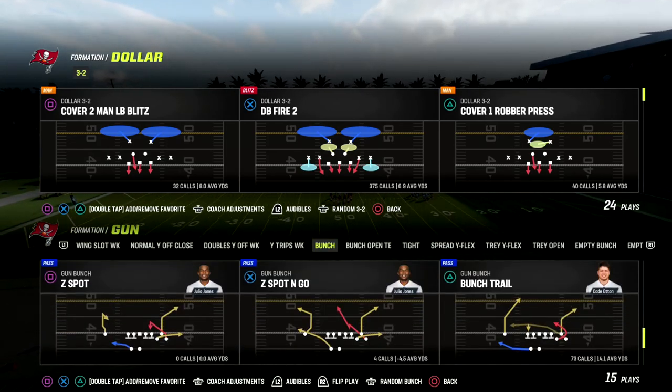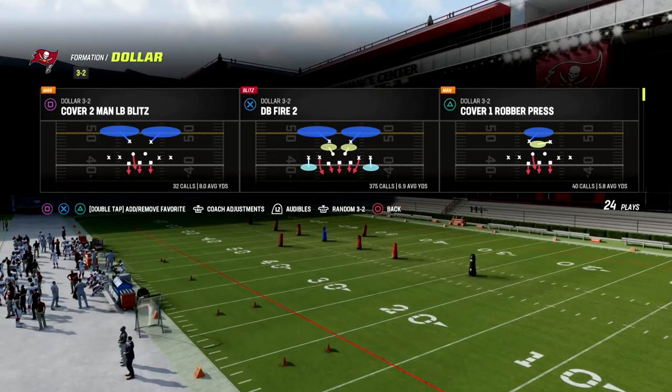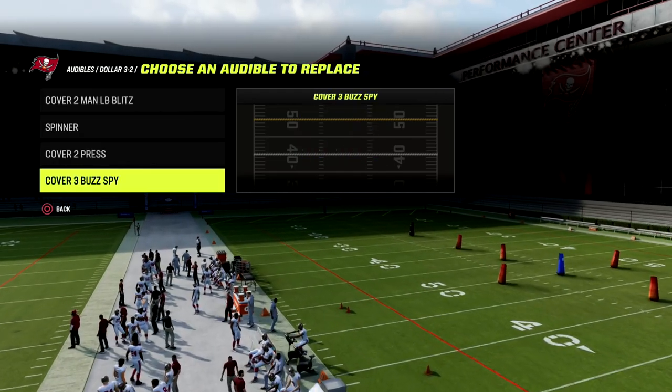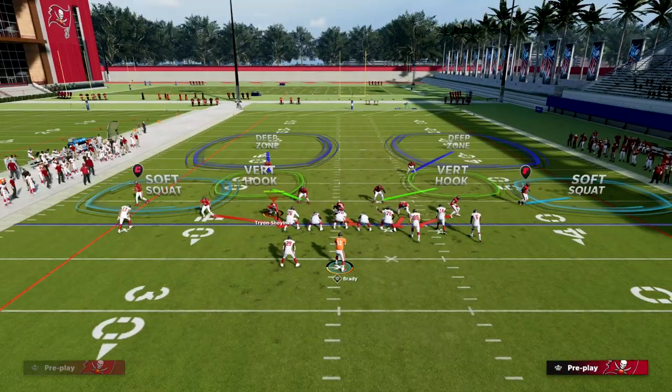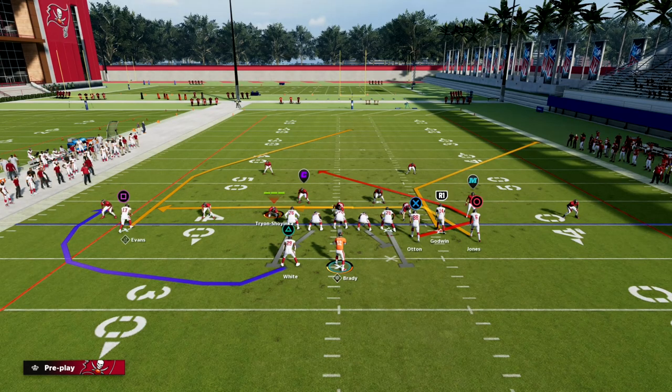Bunch trail beats every coverage in the game. We're going to be going over bunch trail and taking a look at it specifically against the baseline dollar meta, because that is definitely the meta defense right now. Baseline and press dollar sending five or sending four is really, really difficult. What makes this play so good is the fact that this trail route does some things that people don't necessarily know about.